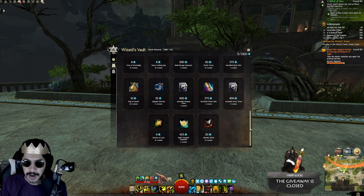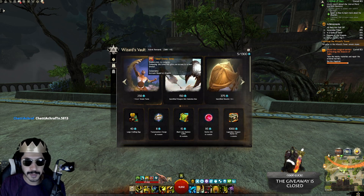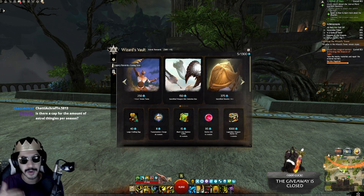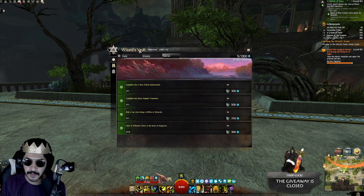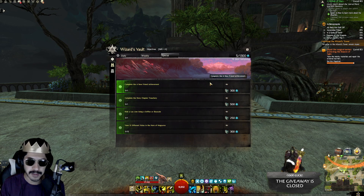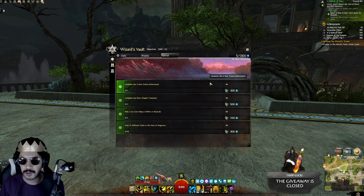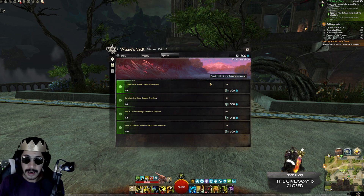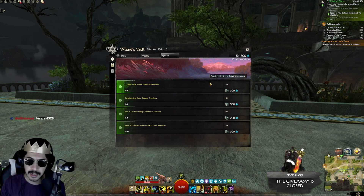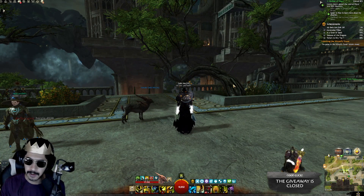It's better in the new system because you can choose your currencies and points without being locked into a fixed option every 28 days. So that's the Wizard's Vault in a nutshell: objectives, astral rewards, and legacy rewards stored at a slightly higher price for the two-to-three month season. You need a level 80 character to access it, and some rewards like the Legendary Starter Kit require Secrets of the Obscure. I'll be covering the best money-makers in the Wizard's Vault in a later video — stay tuned!